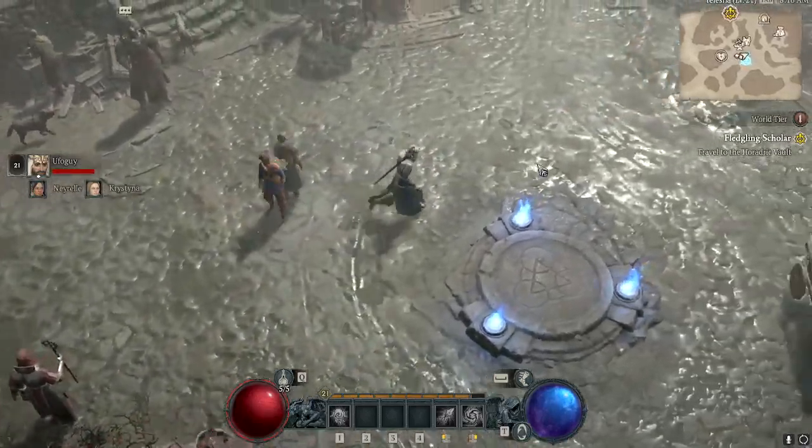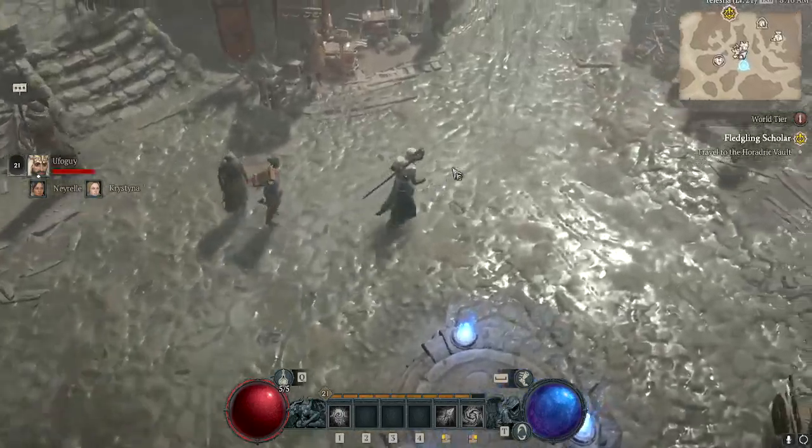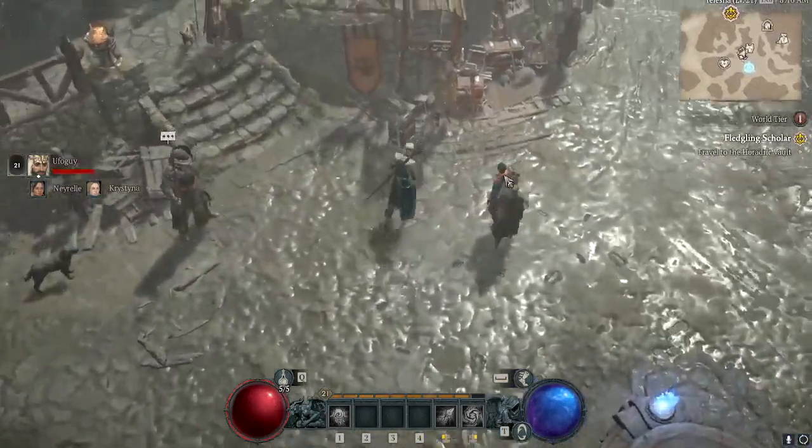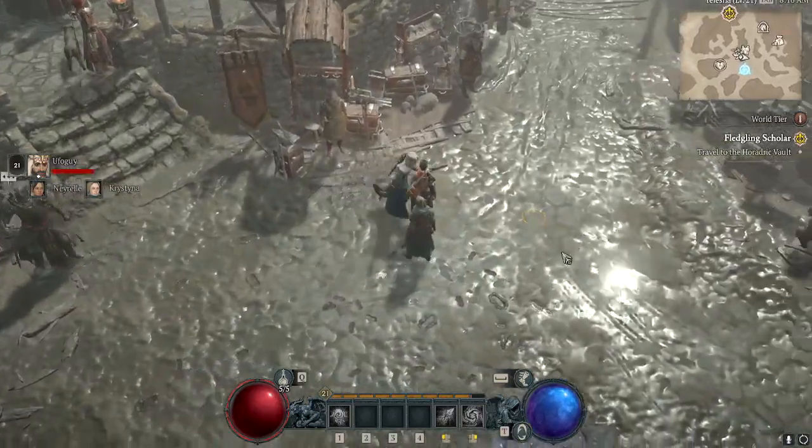Crafting in Diablo 4 is done through the artisan system, which includes the blacksmith, the jeweler, the alchemist, and the occultist. Today we're going to be taking a look at the blacksmith and how to forge your items and why you should do it.